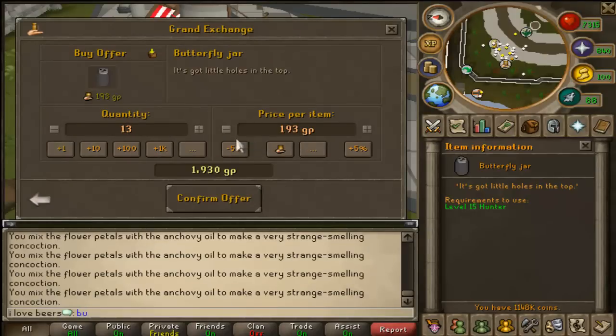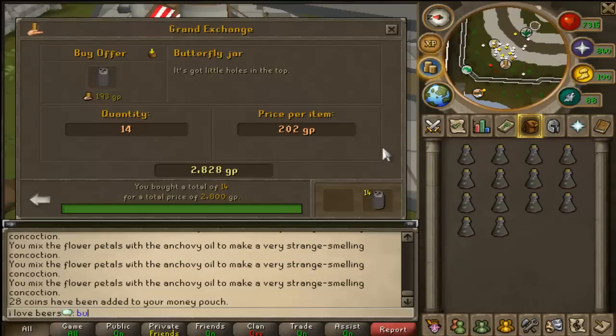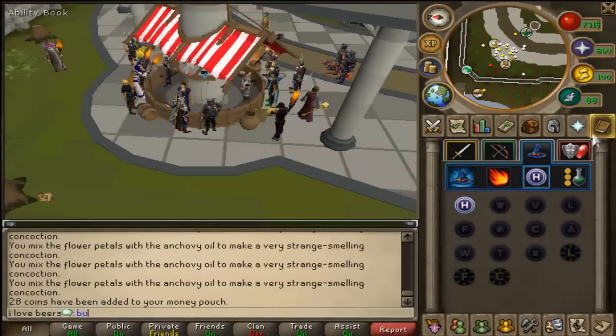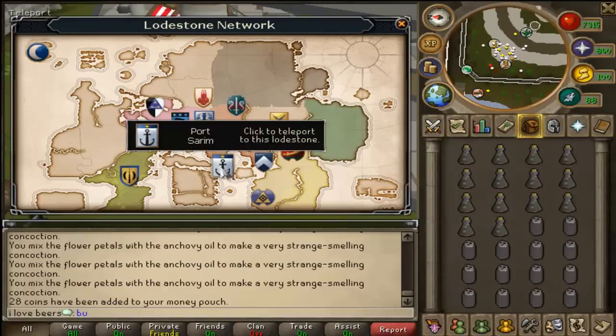Buy 14 of them — you'll stock up in your bank but you only have 14 of each in your inventory. Just buy as many as you want depending on how many imp jars you want to make. Once you get your imp repellent and your butterfly jars, teleport to Port Sarim using the lodestone.